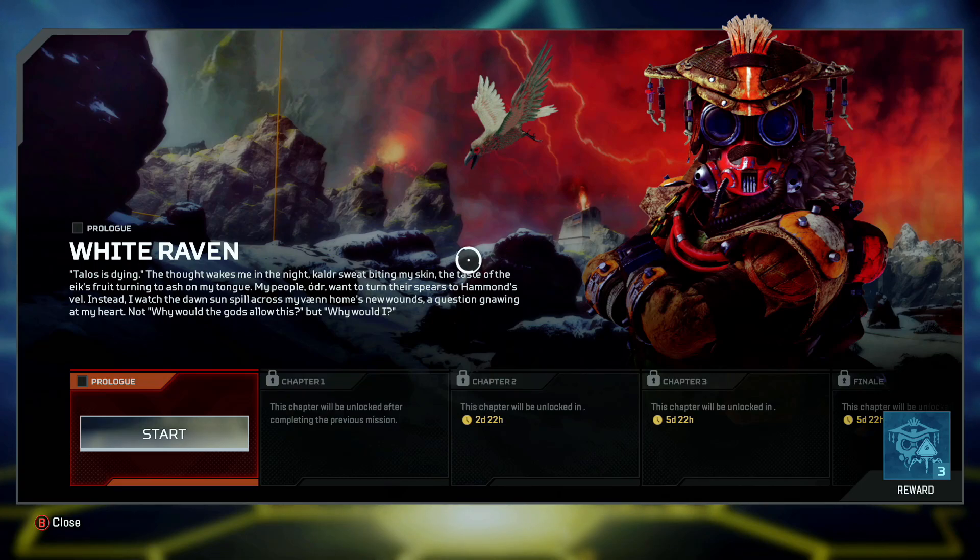Hi friends, the new Bloodhound Old Ways New Dawn event is now live as part of the Apex Chronicles in Apex Legends Season 10. This event is slightly different because it features some in-game story challenges that unlock a piece of lore if you complete them. Respawn described these new Apex Chronicles as bite-sized story events that inject narrative into the world of Apex via gameplay challenges and experiences.